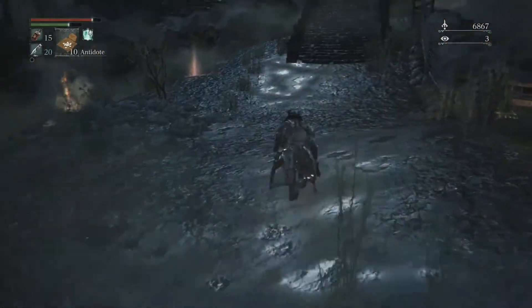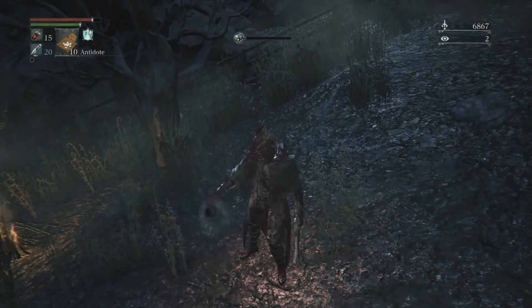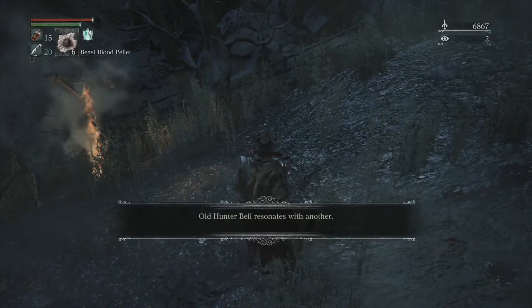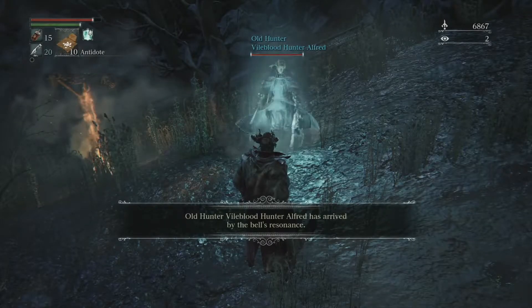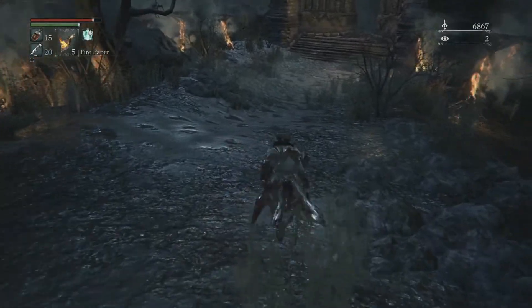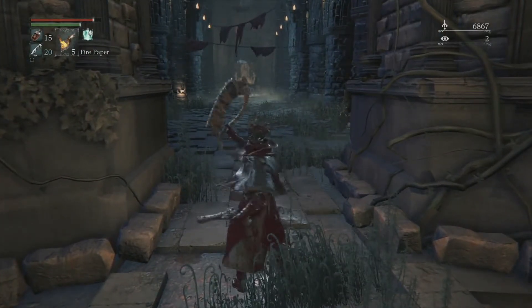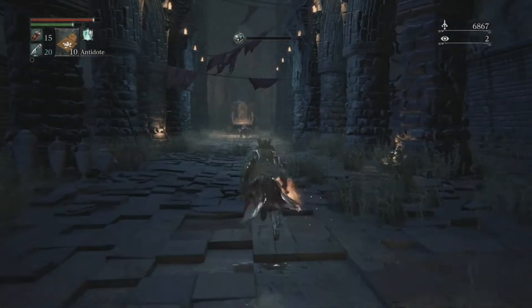First, however, we are going to kill these three enemies so that we can bring Alfred — Vileblood Hunter Alfred, the guy we met when we were making our way to Old Yharnam — along on our adventure with us. Now you need insight: I've got three insight, if you look up in the upper right-hand corner where the eyeball is. So I can use one to call Alfred. So the Blood-Starved Beast is there — go ahead and put your fire paper on, hit your beast blood pellet, and get your antidote up because he will poison you.